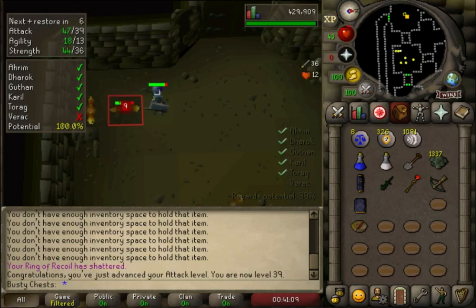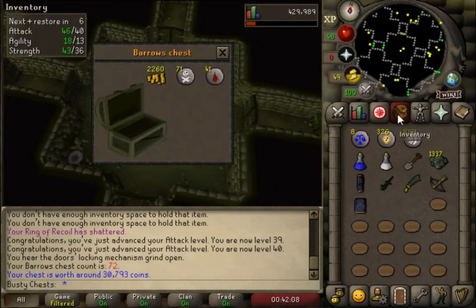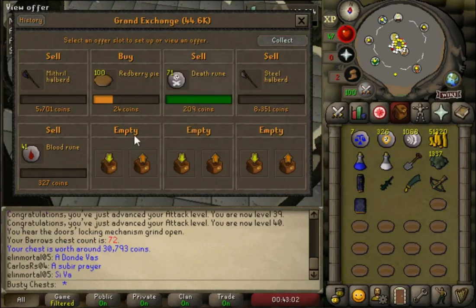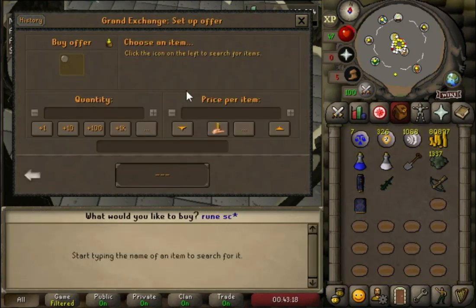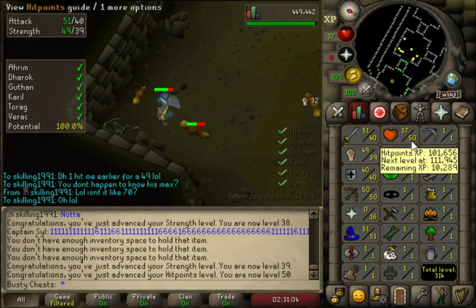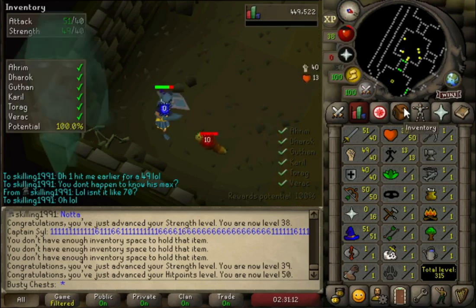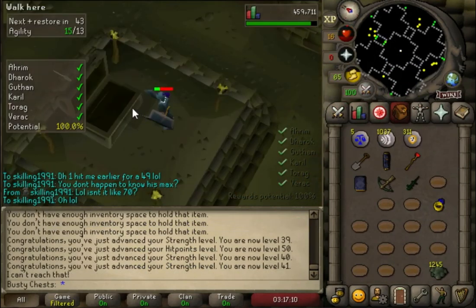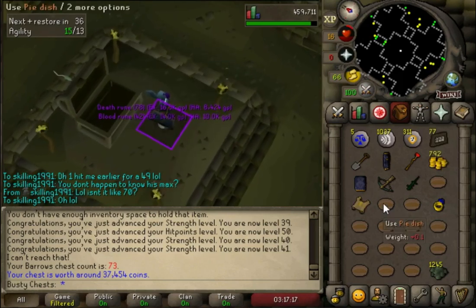Here we are coming in with a massive level — 40 attack gives us the brine saber. It's like the best 40 attack weapon you can get, better than the rune scimitar. Not sure how much they are but they're like plus 2 strength higher than the scimitar. It's 150k so we can't afford that — we'll just buy a rune scimitar, the budget option. We're going to get 40 strength here and this will give us 40 base — 40 plus attack, strength, defense, range and mage. 50 combat with a 40 plus base. Chest 73, another elite clue scroll — I think we've got 3 or 4 of these already in 73 chests. 37k in that one though, good bit of money.